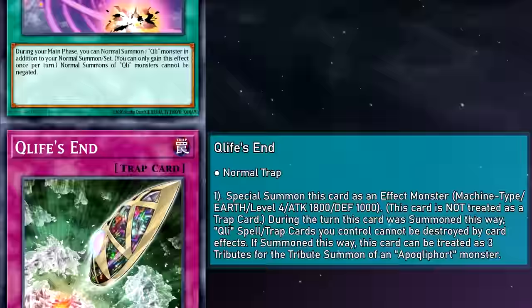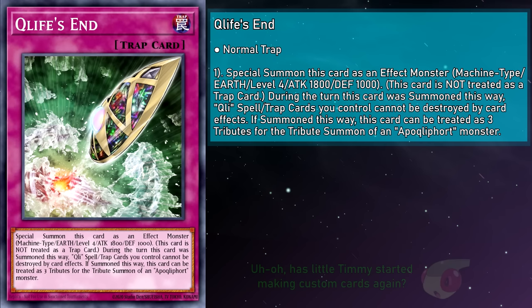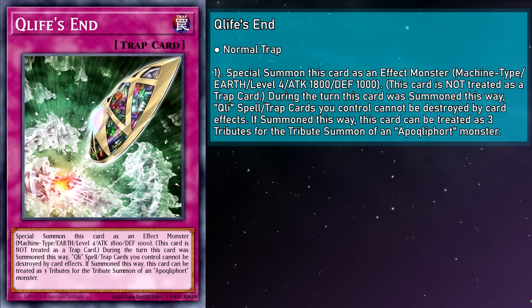Cliffe's End is a normal trap card that special summons itself on activation as an effect monster — specifically a level 4 Earth Machine with 1,800 attack and 1,000 defense, not treated as a trap card. During the turn this card was summoned, Cliffort spell and trap cards you control cannot be destroyed by card effects, and if summoned this way, it can count as 3 tributes for the tribute summon of an Apocliffort monster. It's not terrible — it does counter back row destruction, keeping your scales safe is pretty important, and you even get a monster out of it. The main problem is that this effect is dangerously slow and doesn't do enough to justify itself in the long run.